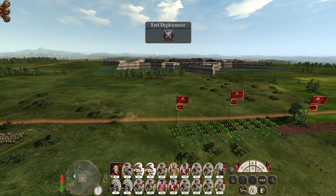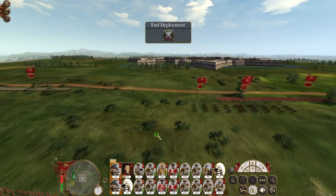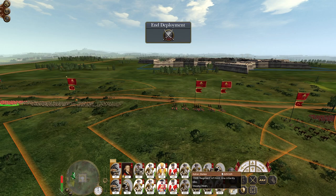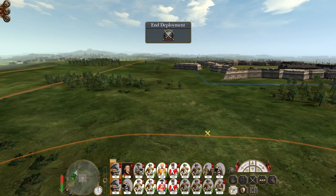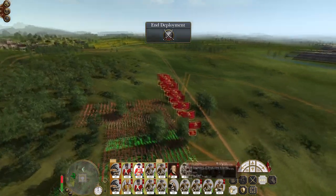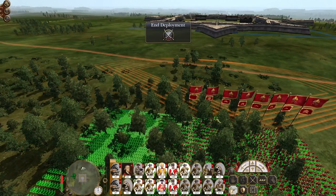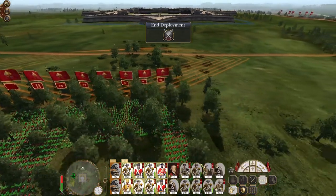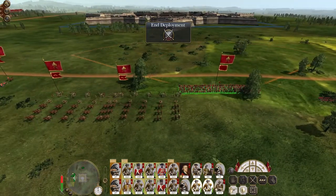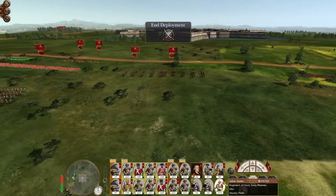We've got a Paris pattern army so let's put them here so I can easily make two breaches in the walls. Let's put our guards, our marines, and our best infantry. I probably want two units to go in each breach. Let's save time and put them all back here — they're all hidden. So I've got two units that can cover each breach, each with a unit of cavalry to help them out, and then we'll put some pikes on the left.